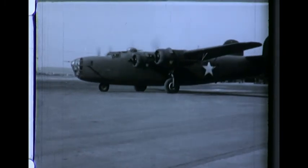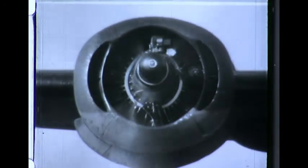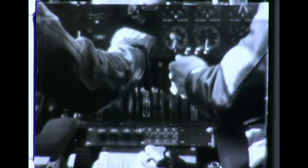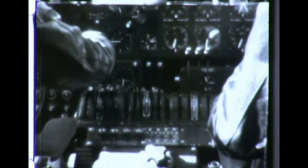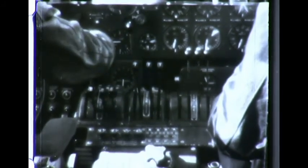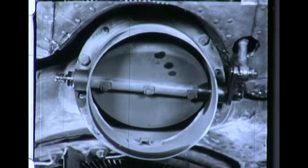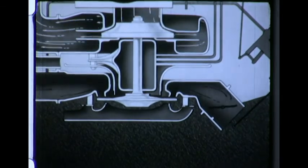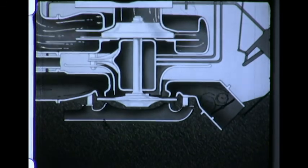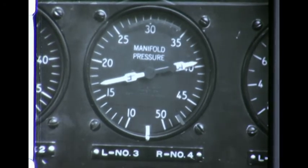After calling the control tower on the radio, the pilot taxis to the take-off position. Each engine is run up individually. The pilot opens the throttle fully and increases power by moving up the turbo supercharger regulator. If the turbo control travel was carefully pre-adjusted, this need not require further prolonged ground run-up. Moving up the regulator control causes the regulator to close the waste gate on the nozzle box of the turbo supercharger, forcing more of the hot exhaust gases out through the turbine wheel, causing it to speed up and thereby causing more air to be fed to the engines.